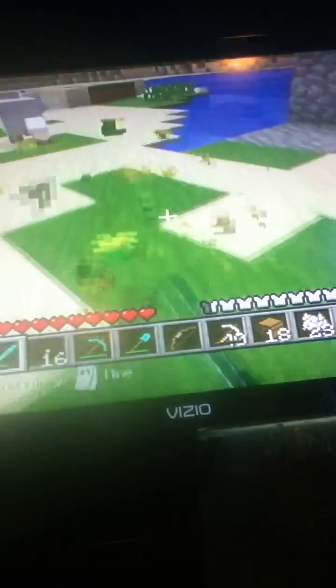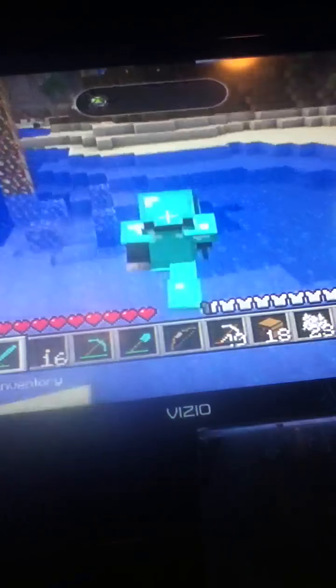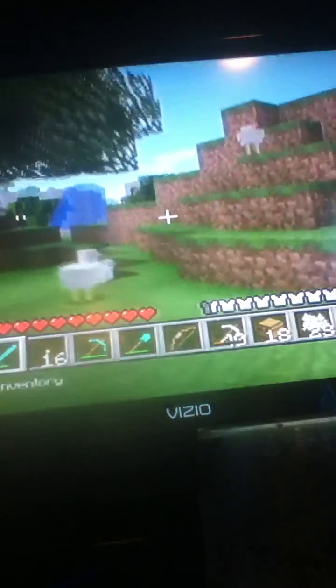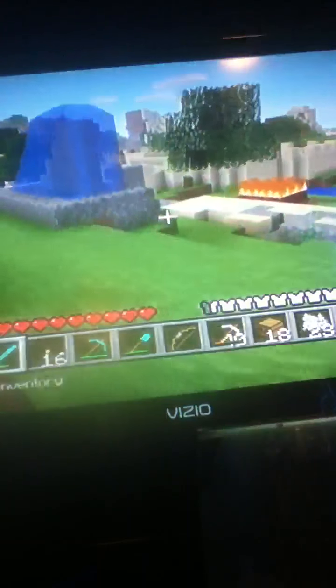We are also gonna have NPC Villages — randomly structured. Abandoned mineshafts, strongholds, and I've heard abandoned castles. There might be abandoned castles. I've been texting 4J a lot — I asked will there be abandoned castles, and they said they're not too sure, they'll think about it. If you kill chickens, you should get raw chicken. And the foods that will be added — melon slices.